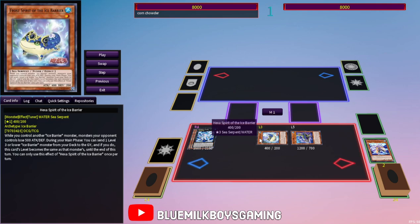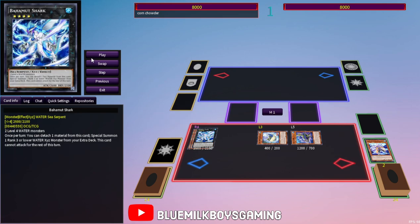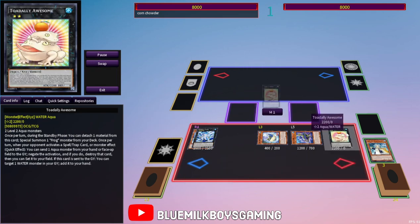You get to discard and bring out a tuner — that's Hexa Spirit of the Ice Barrier. This lets you foolish burial a 3 or lower Ice Barrier monster and it becomes that level, which is great. There's a really good card that kind of went under the radar for me when I played this a long time ago, but the deck is so different now. You can bring out Warlock of the Ice Barrier — when this card has another Ice Barrier on the field, your opponent must set spell cards, so it's like anti-spell fragrance literally to the T.